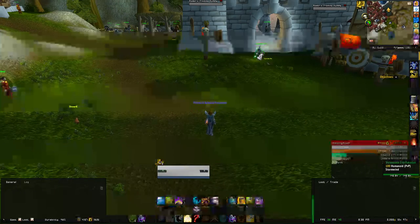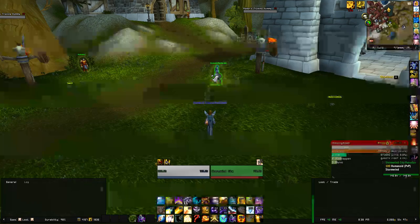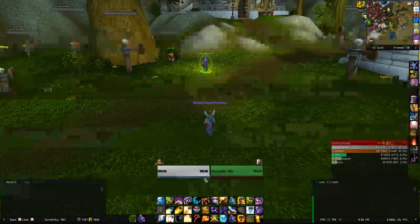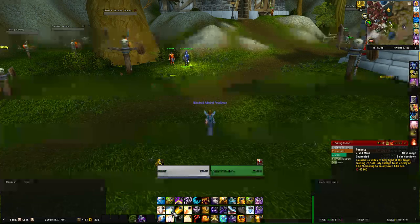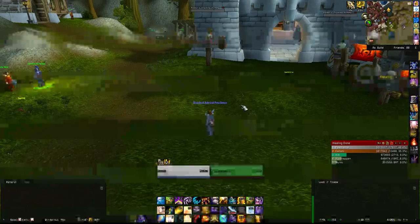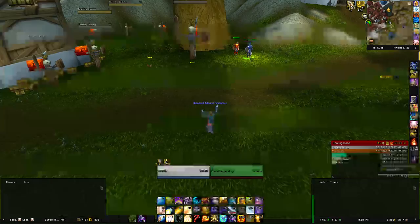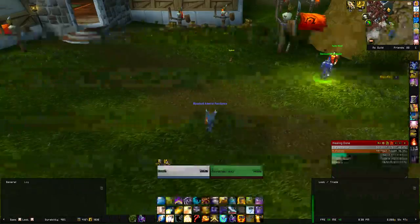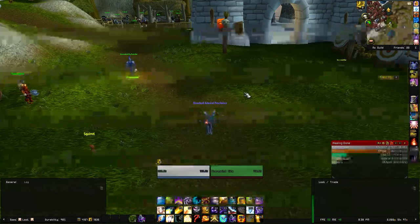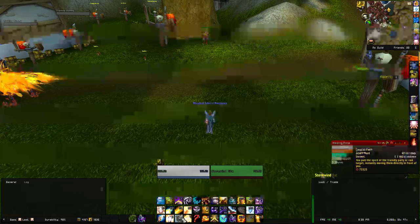You want to be putting Power Word Shield on people by anticipating damage before it happens, so the bubble is ready. For anyone who falls below 90k health, you want to be using Penance on them. Don't waste Penance on someone at 50k health because you're wasting half of it — Penance is on a nine second cooldown, so you want to make sure the person actually needs the full heal.